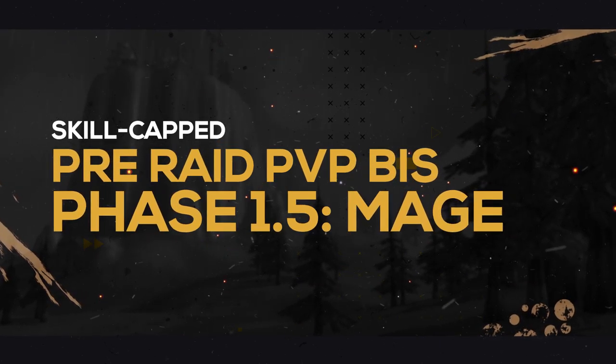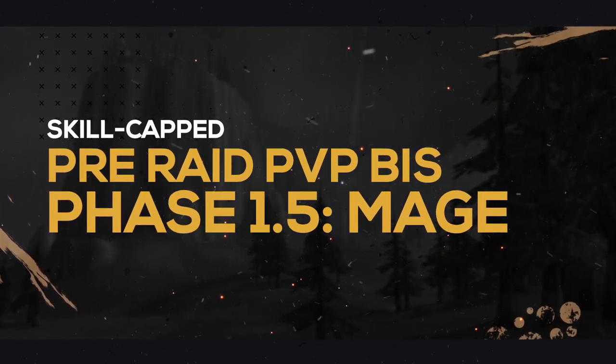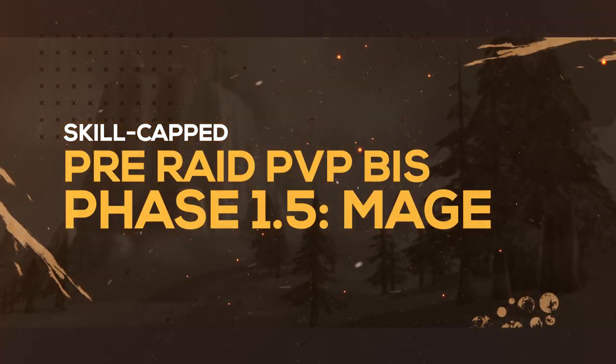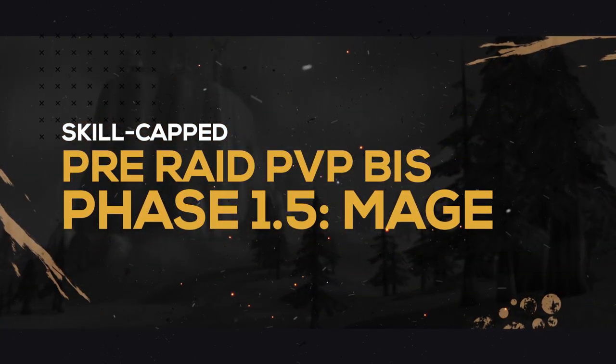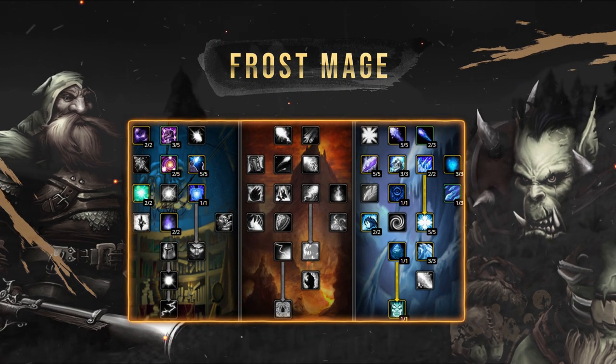So, welcome to exactly that. We cover stat priority and then what pieces of gear you should be looking to obtain, along with where and how you get them. In today's episode, we're going to be taking a look at Mage, but more specifically, Frost Mage.